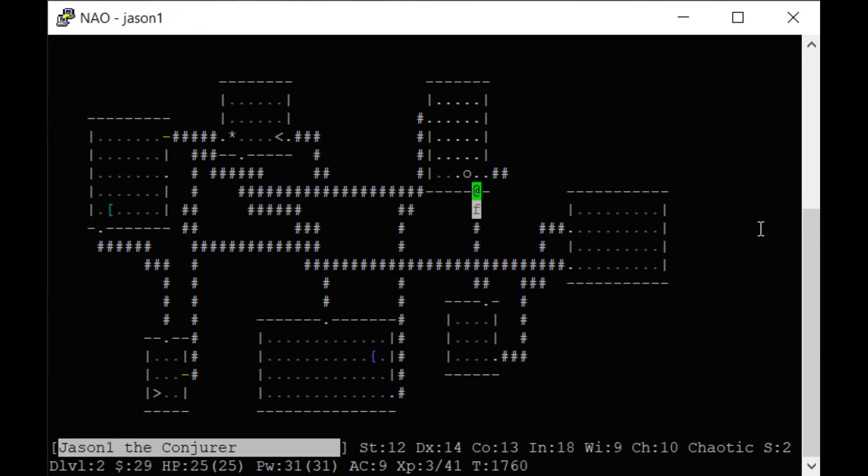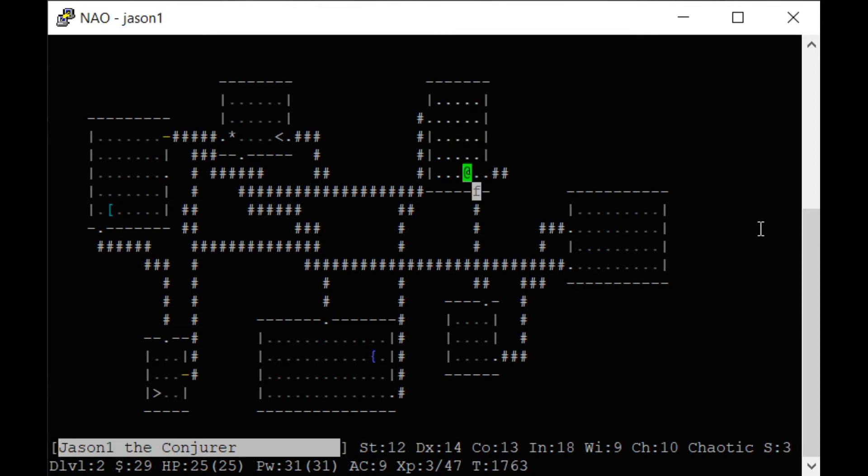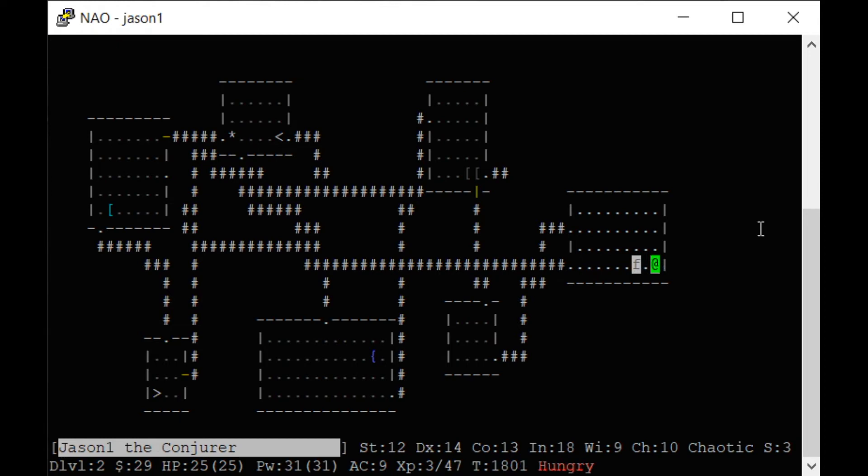There's a goblin — he has a dagger and a skull cap which is a helmet. I can't wear metal helmets. I went up a level, so now my percent of failure went down to 53% on those two spells — as you go up levels your spells get easier to cast. I'm hungry — that was rotten food and now I'm confused. When you're confused you move in a random direction and may attack your pet. If you kill your pet you anger your god and get curses. I'm just going to rest until that clears.